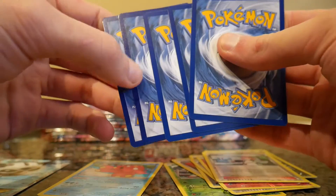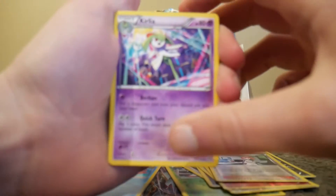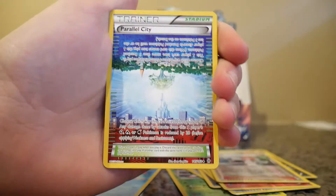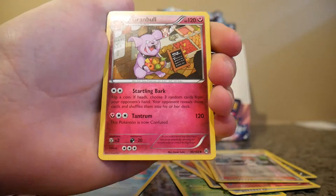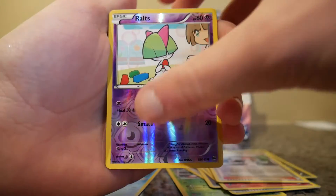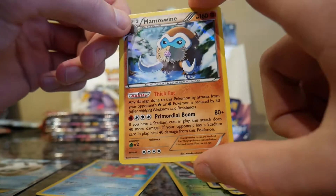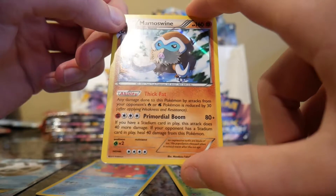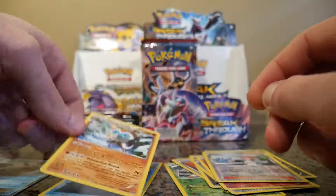I don't know if you can see that, but that card is darker. That's cool — Parallel City, a Stadium card. Granbull, Raichu, and a Holographic Mamoswine. Mamoswine — come on, name something else.